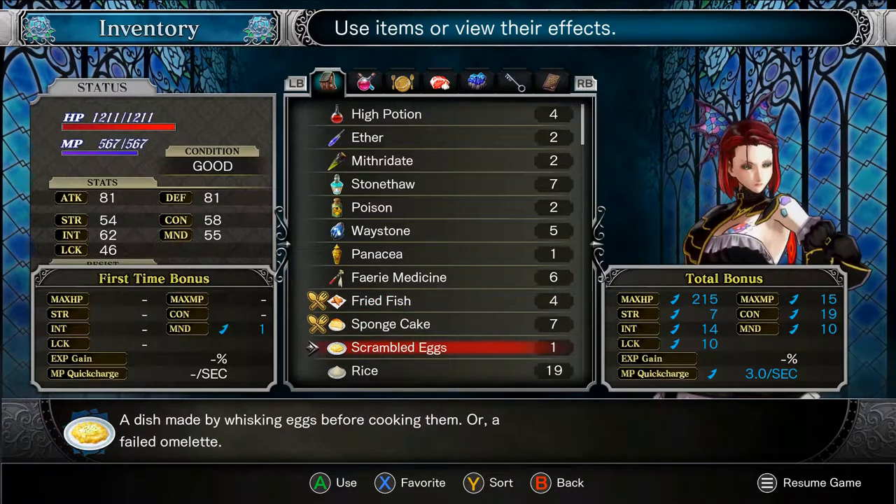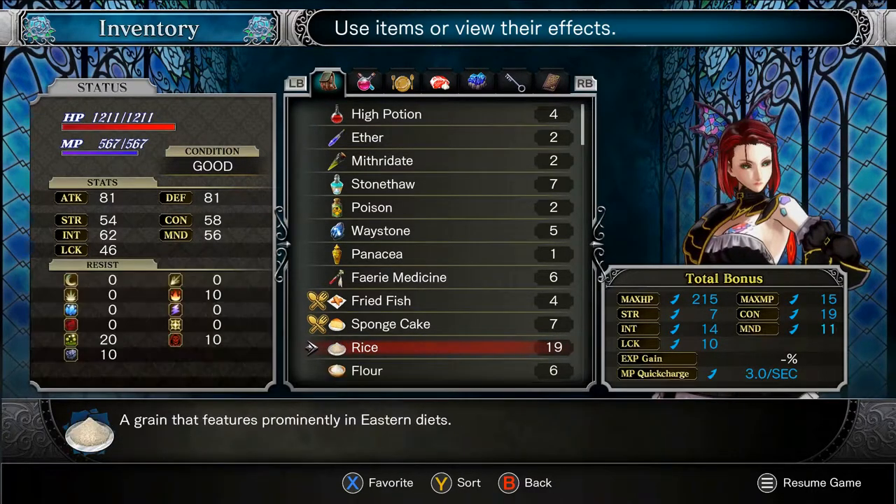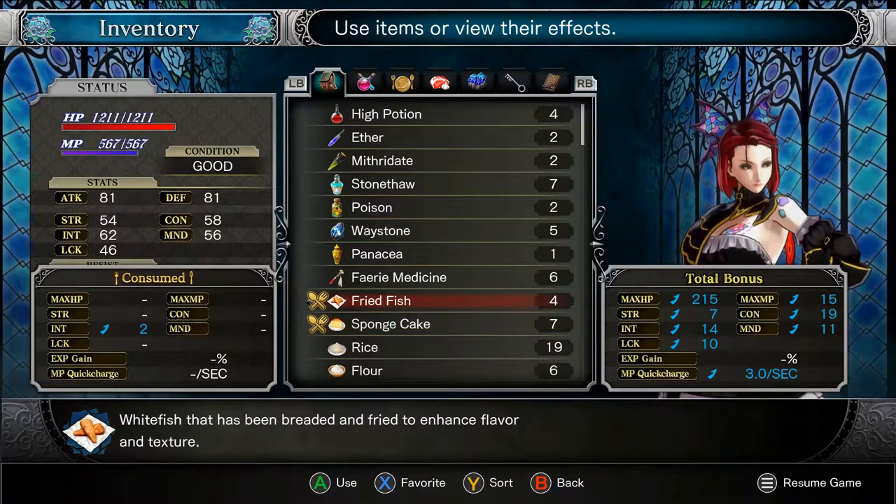If I go down to the Scrambled Eggs, it says First Time Bonus, plus one mind — that's not exactly plus one, but you get the idea. So if I eat these Scrambled Eggs, my mind stat over there on the side will go up by one. Now I have eleven mind instead of ten. So this is part of their food system, their cooking system, and it's an incredibly interesting part of it. I really like what it does.